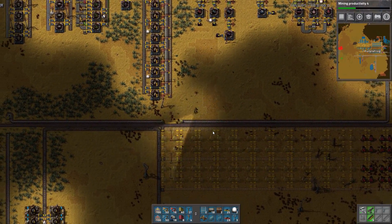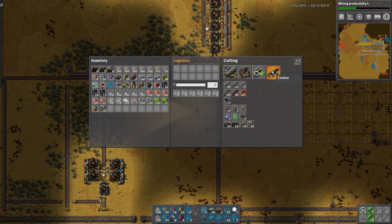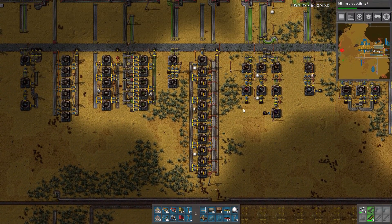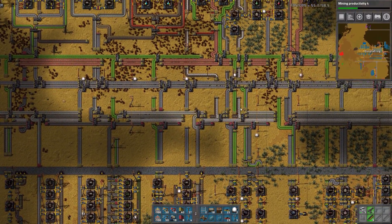Kind of want modular armor just so I can have the legs. What does it take to build me some basic modular armor? 30 advanced circuits. Let's go get those, then we'll make the legs so I can move faster around this place, and maybe we'll race a couple of robots.